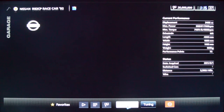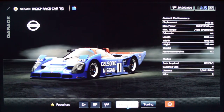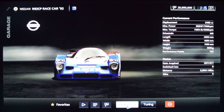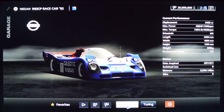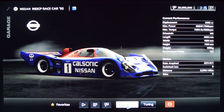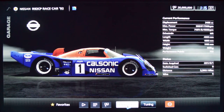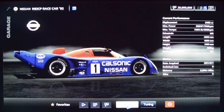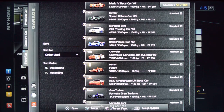The Nissan R92C — another Group C car. This is beautiful. It's a little more fun to drive than the R89C, I think it's faster by a little bit and it looks cooler, but it doesn't have that same wide perspective on the camera angle unfortunately. This is definitely one of my favorite Group C cars for sure.